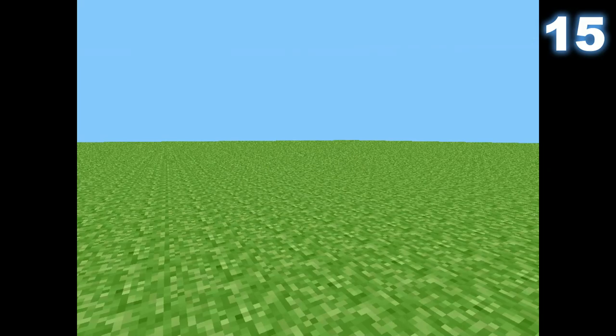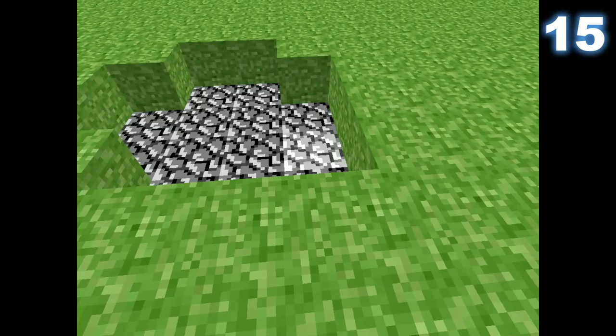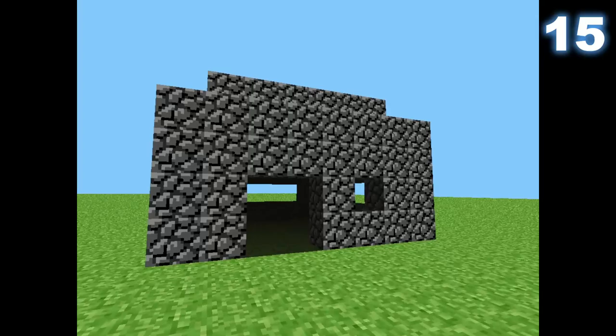Minecraft used to be called 'Cave Game' before it finally got the name Minecraft. This was the first ever version of the game, and as you can see it's pretty primitive — only grass and cobblestone to play around with. While you can't really play this version, you can still be creative.